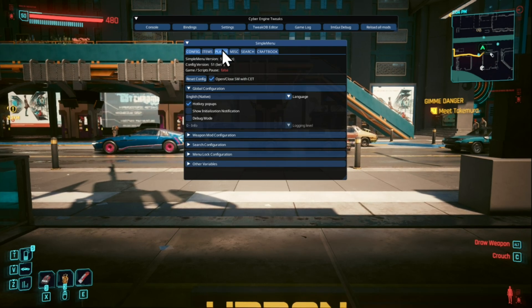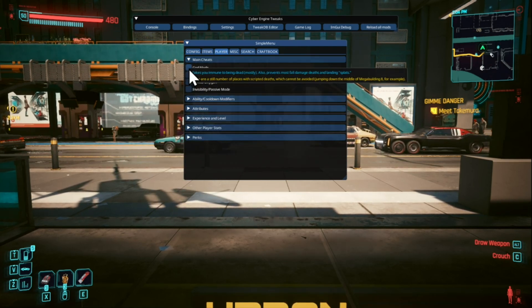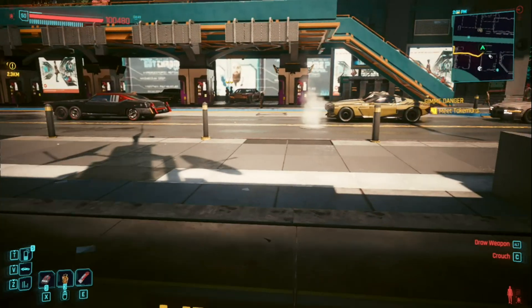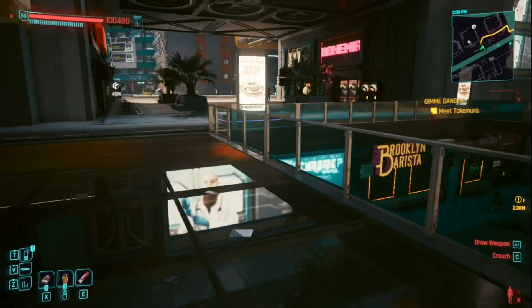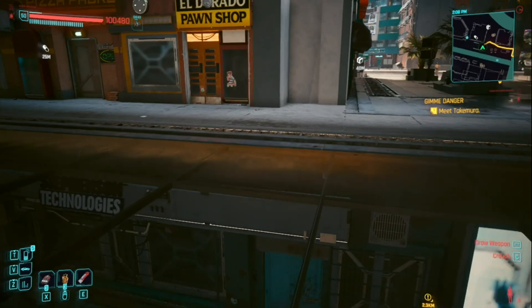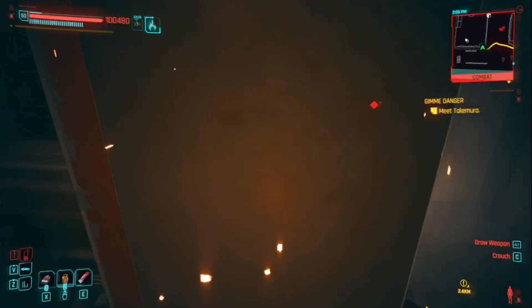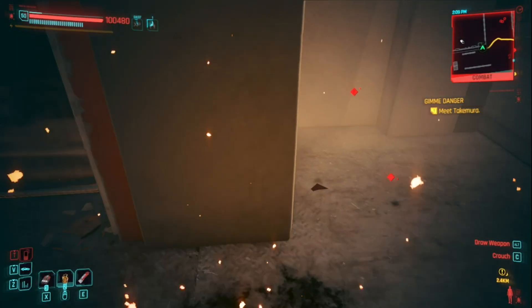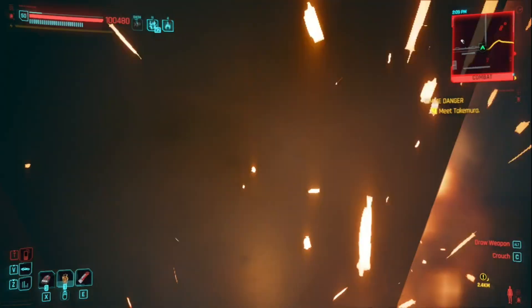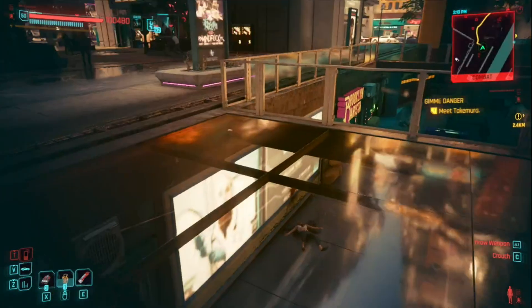Go to Player, then Main Cheats, and we've got God Mode. Let's test God Mode first — we need to get a grenade out. Let's throw a bomb and see what happens.